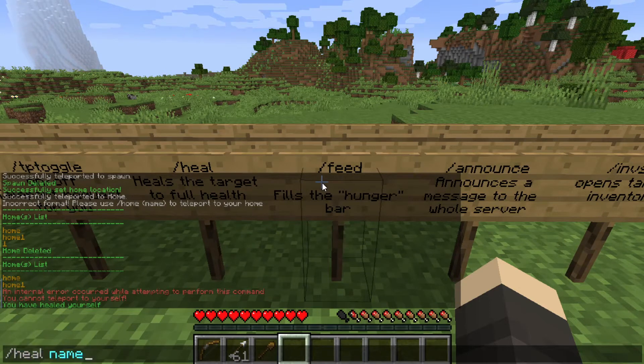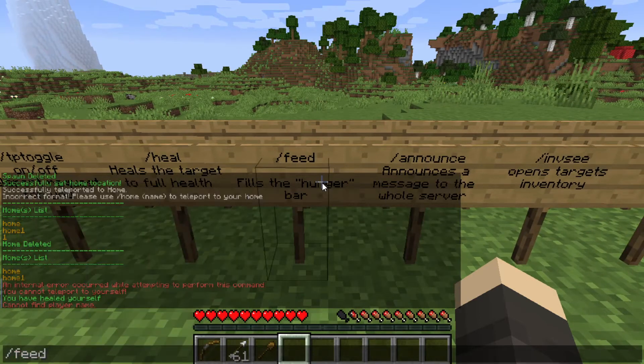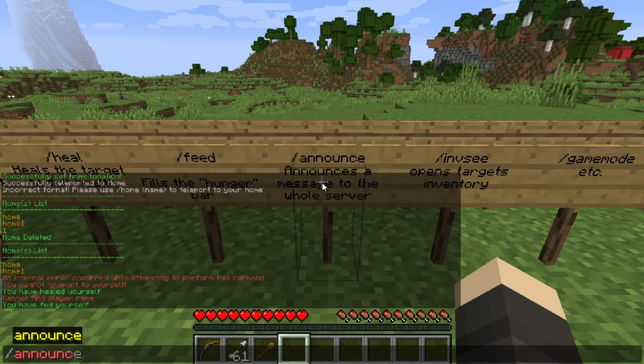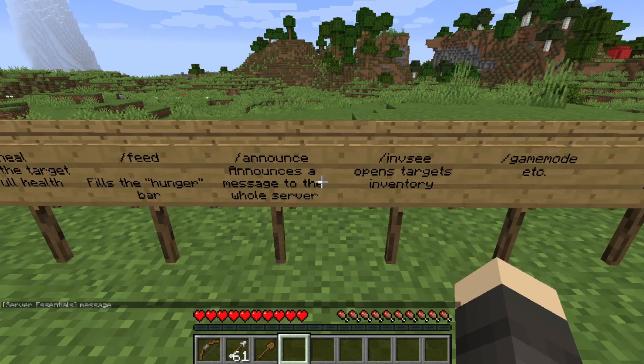Slash heal with a name is going to heal the targeted player. And slash feed is going to fill the hunger bar. Slash announce is going to announce a message to the whole server — let's say 'message' — and now we have just announced that message to the whole server.